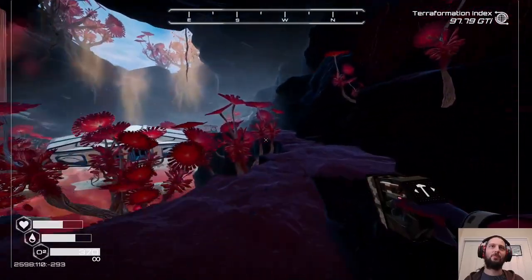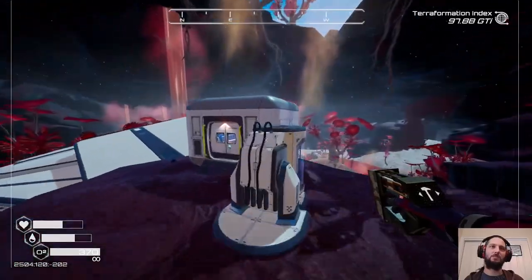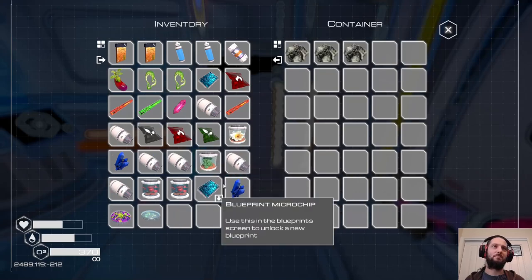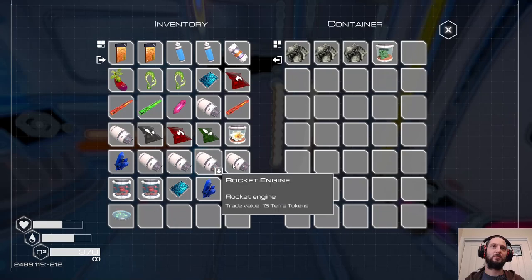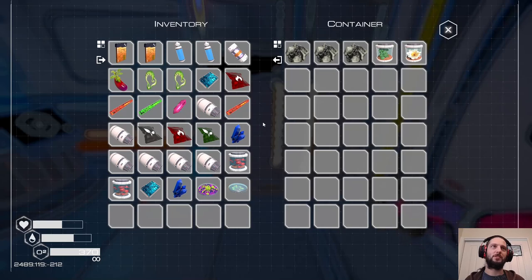I kind of wish there was more variety — just duplicates or minor differences rather than it jumping up to 400, then 1,200. It's like, well, I know what I'm going to be using. And then it just becomes a bit of a monoculture, because there's no incentive to do different trees. Why would I plant different trees when I have 1,200s at my disposal?